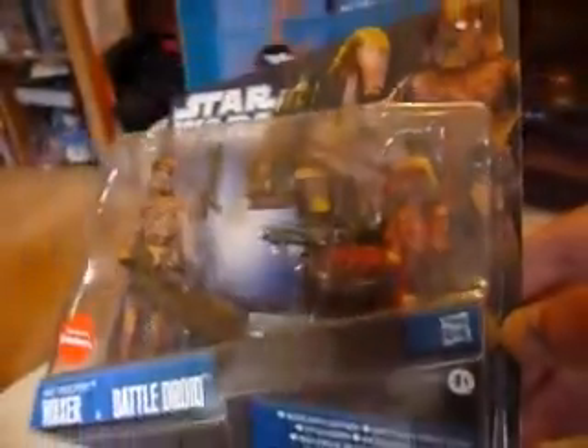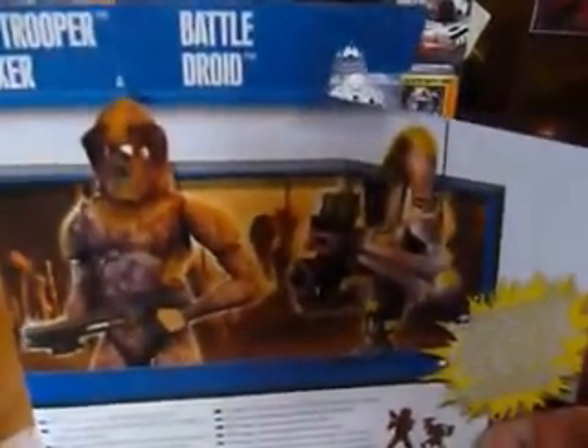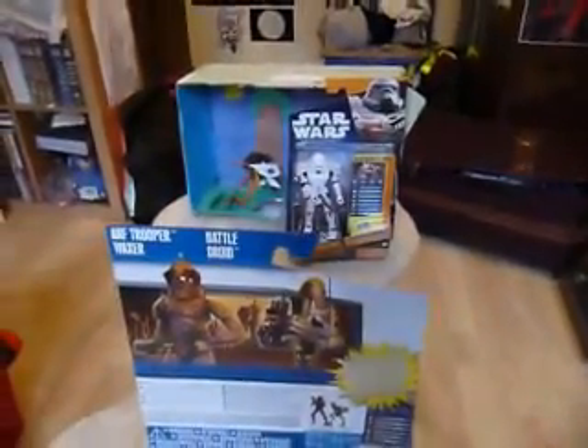The Battle Droid is in red with yellow highlights and comes with a Battle Droid blaster. Great artwork on the card — we've got the Battle Droid and Arf Trooper Raksa. On the back you can see the two characters, same picture. The other two-pack you can get is a Special Ops Clone Trooper and Geonosian Drone — so hopefully they'll get even more reduced and I'll pick those two up as well. So there you are — the figures I picked up.